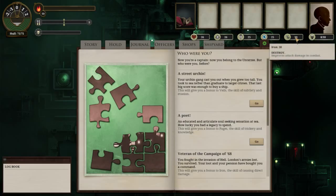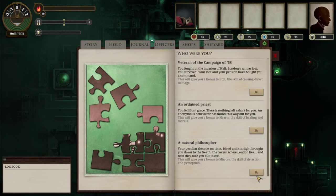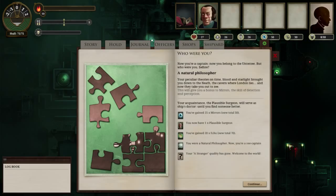Iron gives you some specific abilities - you can unlock or use more abilities more efficiently with iron. And then this is just how many crew we have on board our ship. Let's go ahead and take the natural philosopher here, which gives us a bonus to mirrors. We've acquired a plausible surgeon advisor, 25 mirrors to a new total of 50, and now we're a Z captain.